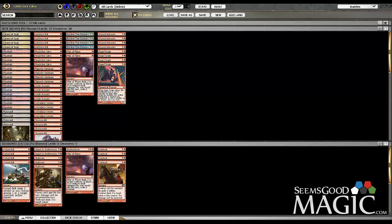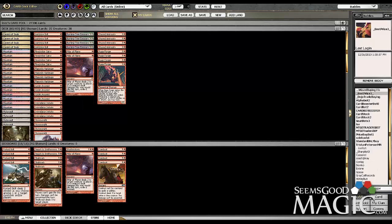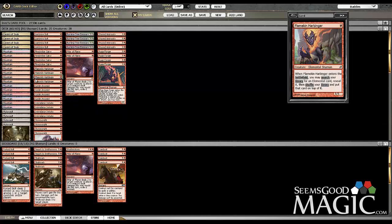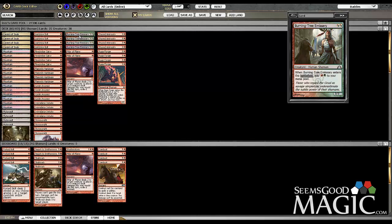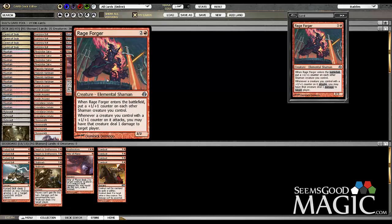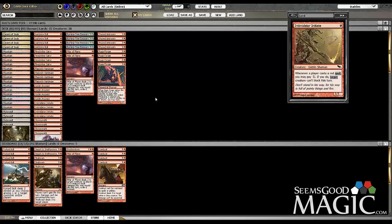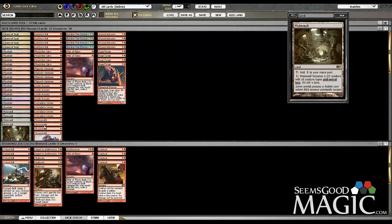All the creatures are shamans. The one-drops: Fire Drinker Sater, Flamekin Harbinger, Goblin Arsonist, Intimidator Initiate, and Stone Rite. Two-drops, we've got the Burning Tree Emissaries, and three-drops we have the Rage Forger. The Harbinger is for searching up the Rage Forger. Rage Forger puts a +1/+1 counter on each other shaman you control, and whenever a creature with a +1/+1 counter attacks, you may have that creature deal one damage to target player. Mutavolt also happens to be a shaman and permanently keeps the +1/+1 counter.